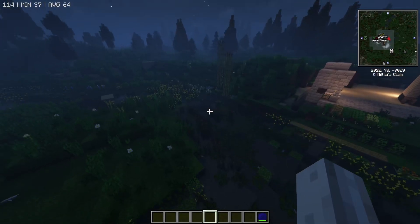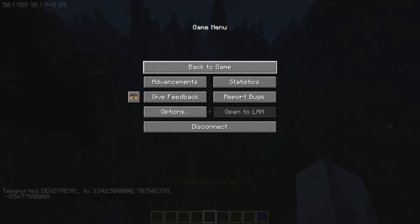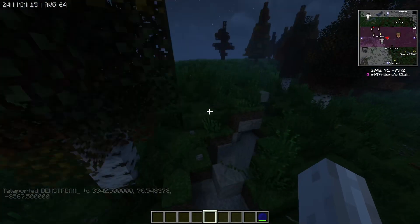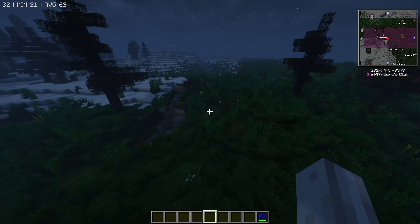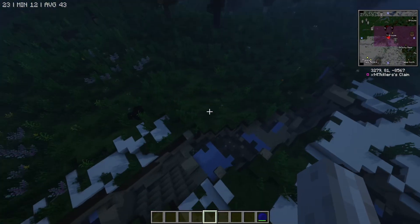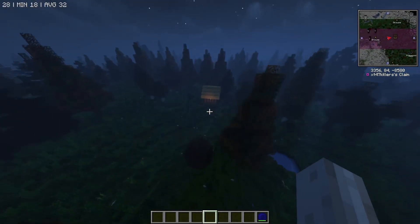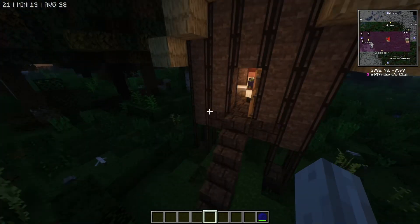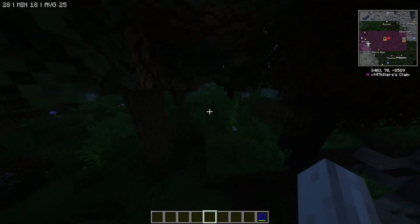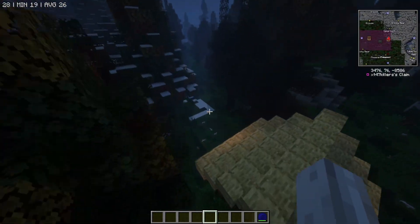Jumping to the next one — we have t47killer's claim. The name seems familiar, maybe from the comments or Discord. There's not much visible here; some of these claims might just be a whole ravine claim for resources. I found just a little villager hut. I could be doing this all day, so I'll move on once we find an actual base.